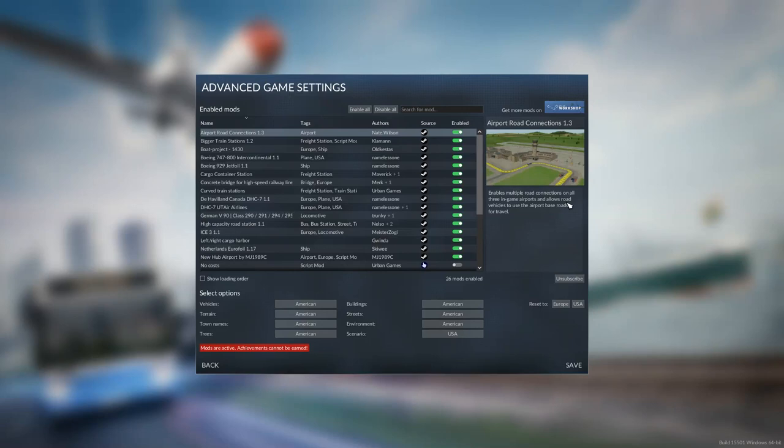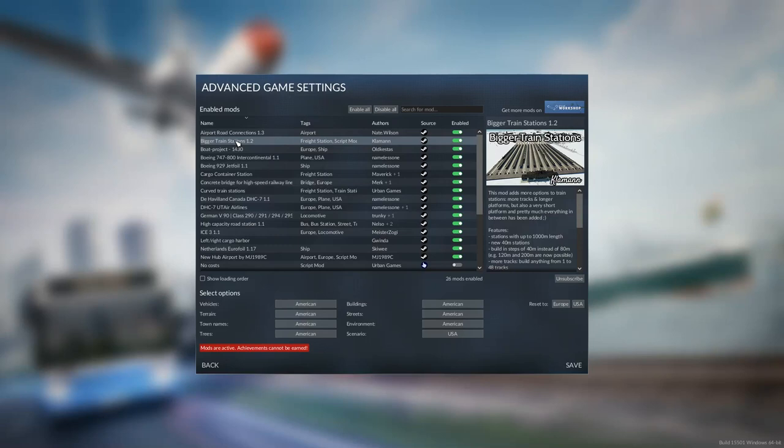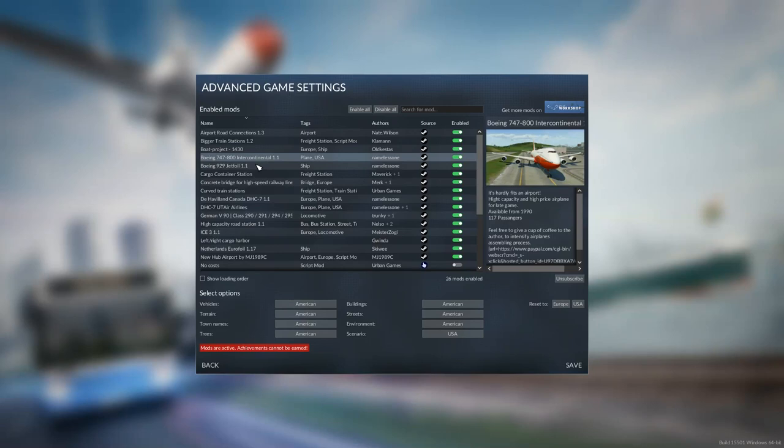We have airport road connections — enables multiple road connections on all three in-game airports, especially handy if you want to have an airport encapsulated inside a town. Bigger freight stations, or bigger train stations in general — these are really, really big. I have used this mod in previous seasons as well. You can have a lot of tracks and also a lot of length on your tracks, which will speed up loading and unloading of passengers.